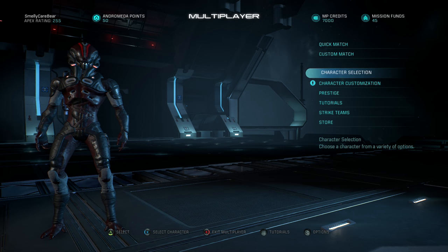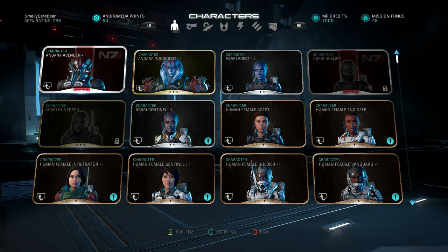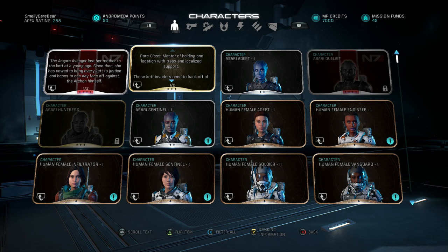Entering the prestige menu to read the descriptions of each character we unlocked. The Angar Insurgent 2 is a rare class described as a master of holding one location with traps and localized support — exactly what I predicted when looking at his skill set. The fact he can place landmines shows he can cover himself while holding down a single position.